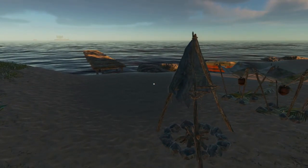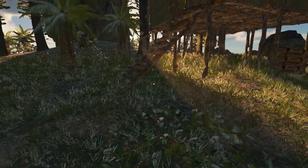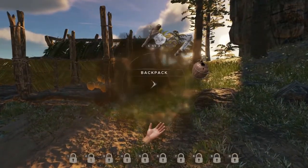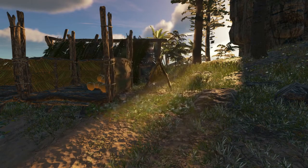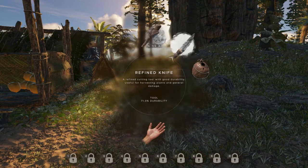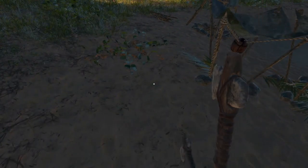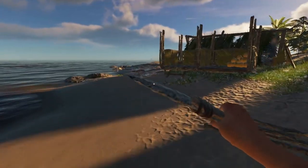We've got water set up, we've got plenty of food, we've got medicine ready to go, we've got some shelter. So now that we're pretty well squared away here, we're going to do a little more exploring. You want to go as light as you can — I think I may actually drop my axes just to have extra storage. So here we go.